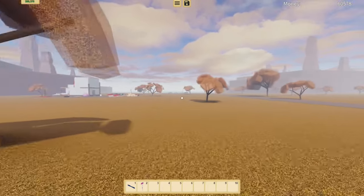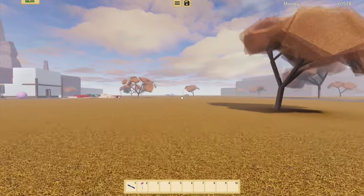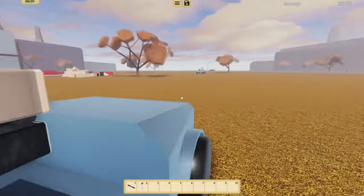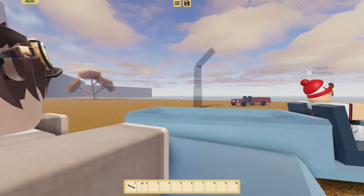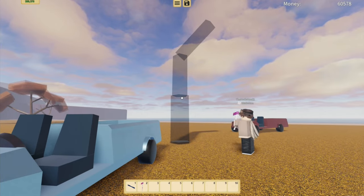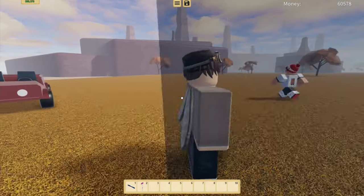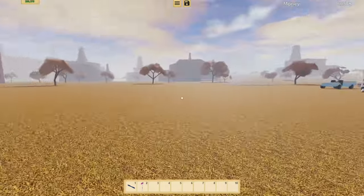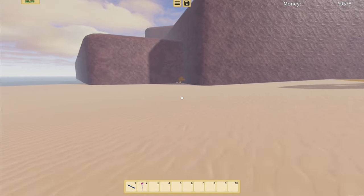It looks like Mothman is over there jumping and you can see the tree in the distance — it seems to be see-through, which looks good. Looks like someone's coming to pick us up — oh, it's Mothman! We have another tree right here and it looks good, it's see-through. You can see Mothman through it, you can see everything through it. And what's that over there in the distance? Do you guys see this?